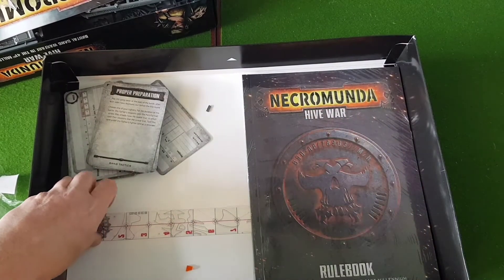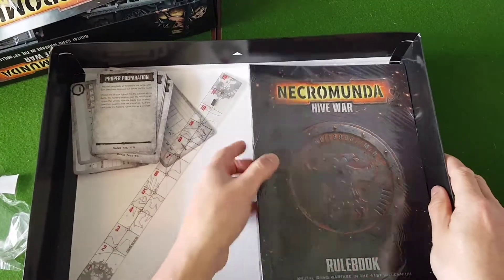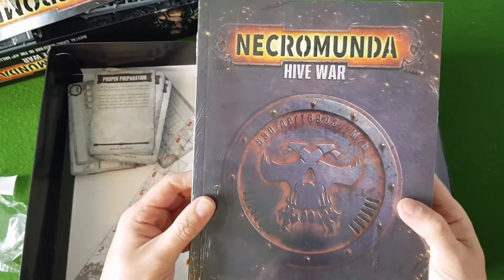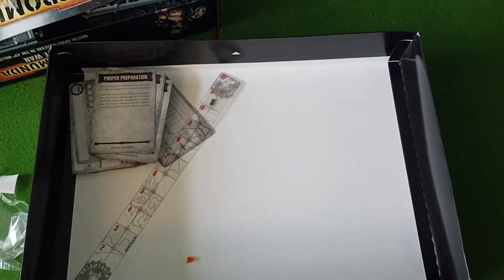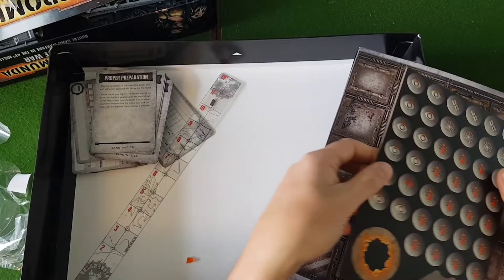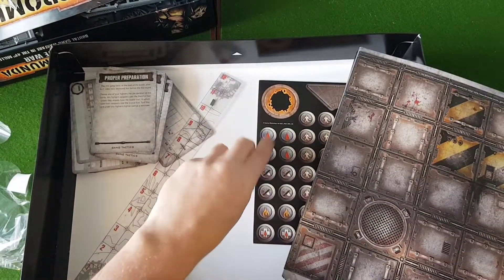We have our range ruler. And then here we have our Underhive rulebook — let's open this up and have a look. There's a few other things in here as well: we have our tokens, cardboard tokens.